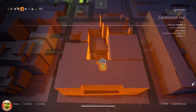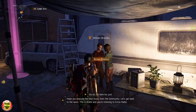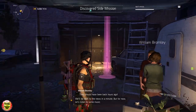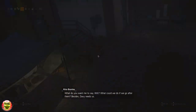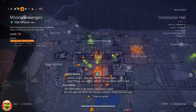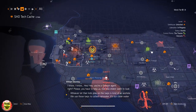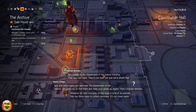So the first hidden mission was called Missing Curator. The second one is called Missing Scavengers. It's pretty much identical to the first mission, but unfortunately there wasn't a collectible that I was able to find. This mission is located near Constitutional Hall, as you can see on the map right here.